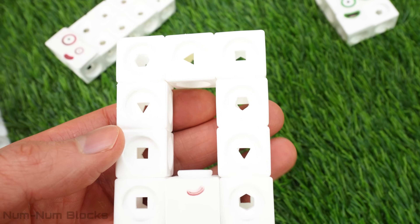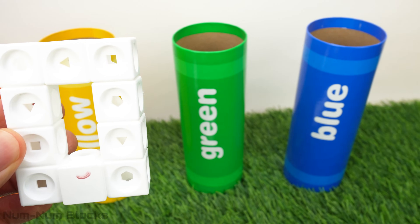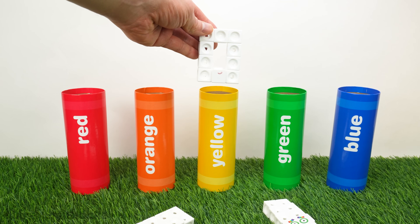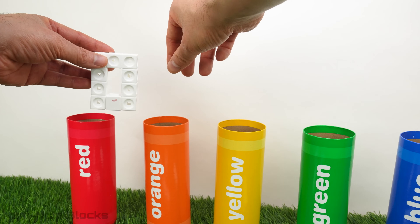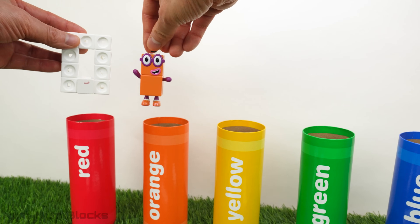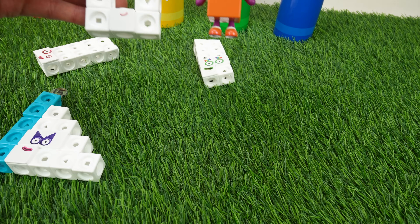Two! So let's find number block two. What color is two? Is two blue? Green? Yellow? Orange? Yeah, two is orange. It's two — colors lost, I'll help, it's true. Let's work together, me and you.